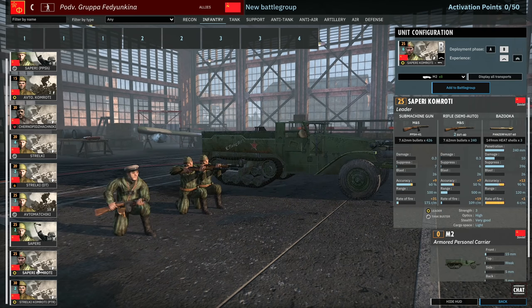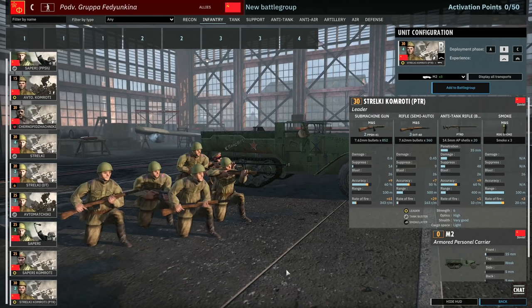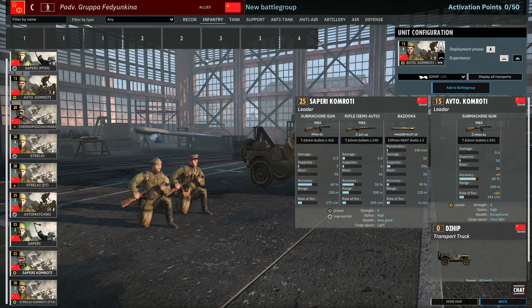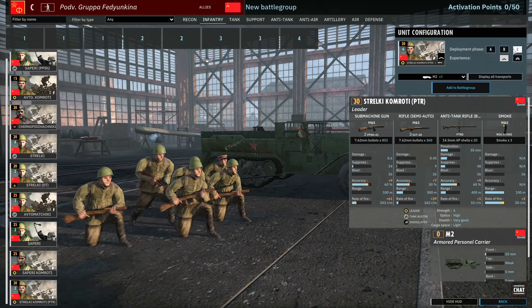Then there's the Sapyori Komandiris — a three-man squad with Panzerfaust — and the Strelki Komandiris, which has a PTRD. They can't come in any super fast transport so I'm not sure how useful they'll be; you only get two in phase A. The leader options are kind of bad in the infantry tab. The Strelki Komandiris do have smoke, which is nice, but their lack of early-game availability puts me off using them early on.